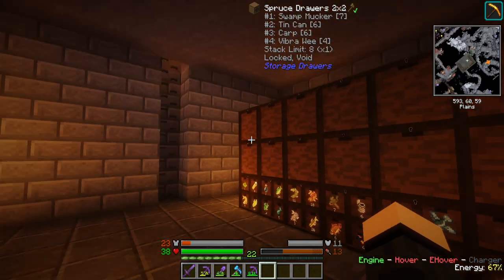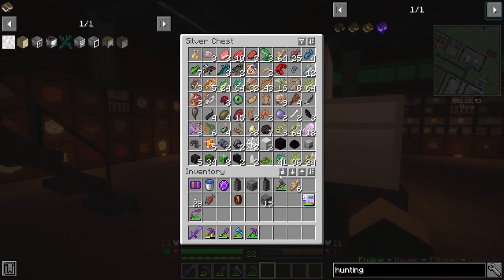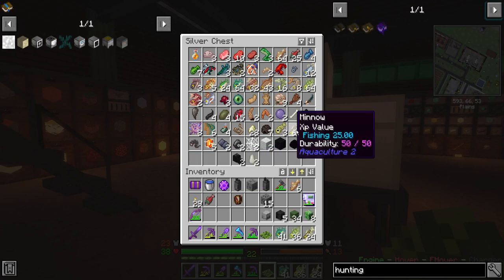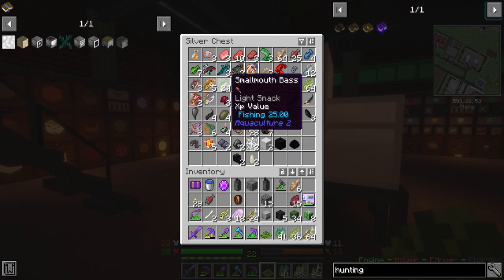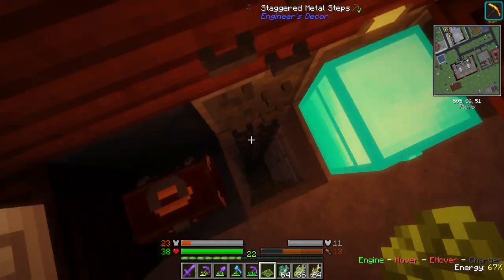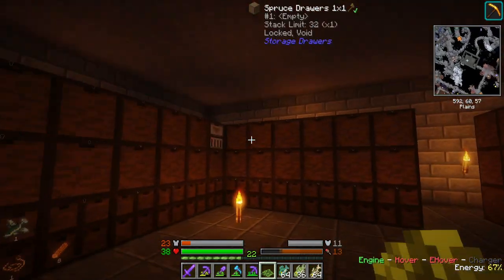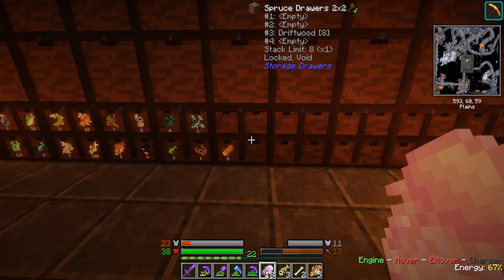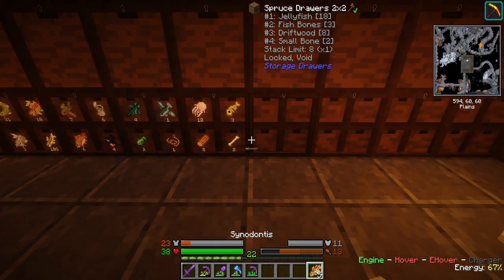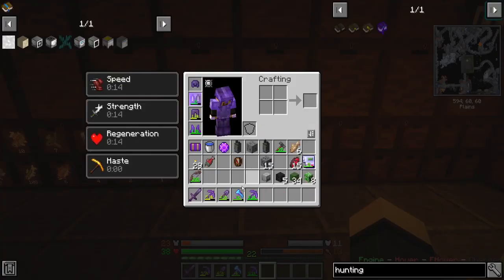We've got some driftwood down here. Now these drawers are all voided for now, and that's mainly to keep things from becoming an issue in the long term. I can finally put mob heads away and whatnot. Things like blood sacks I'm getting a bit of, all this fun stuff. I need this ladder to not do that. I'm not sure exactly what the cause is, but I know it's about 10 times worse if you're using a jetpack with hover mode on — it's a little nausea inducing.